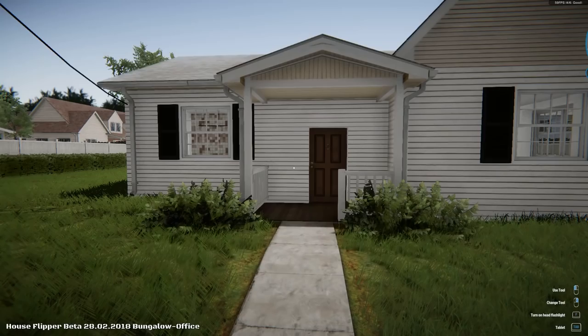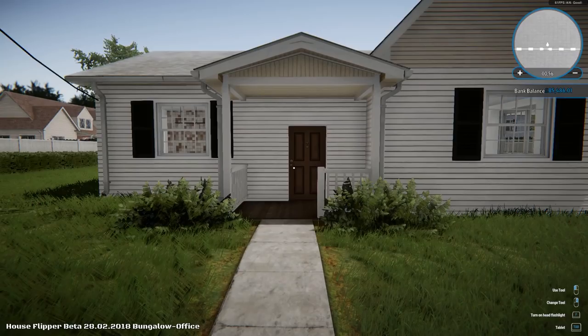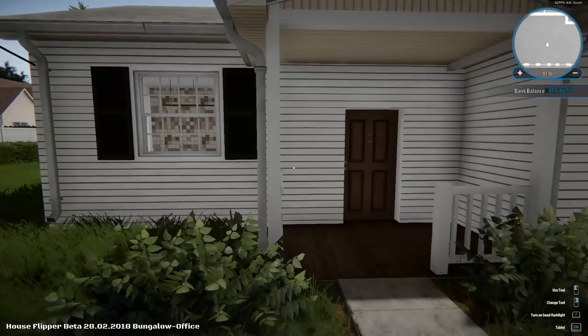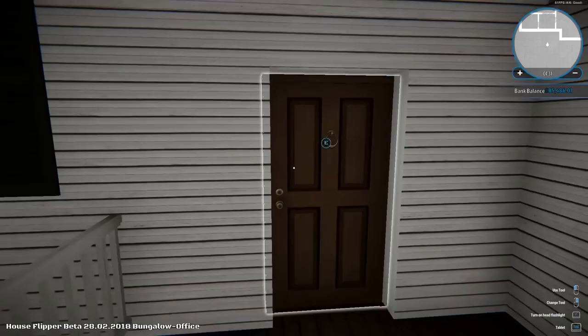I've done the tutorial level. There's a very simple house you go into. On the right-hand side you can see a bank balance — I've got £85,486 because I put it into pounds. I wish I did have £85,486! Since I last played, it's been updated on the 28th of February. They've added some extra bits and bobs — I now have a head flashlight, which I assume means a flashlight attached to my head so I can still use my hands.